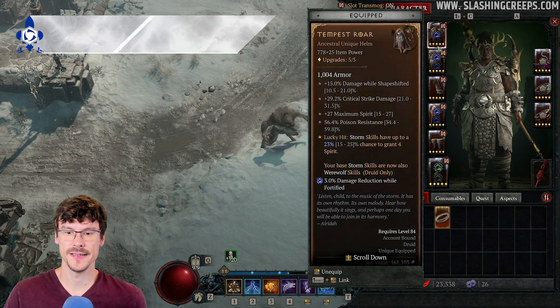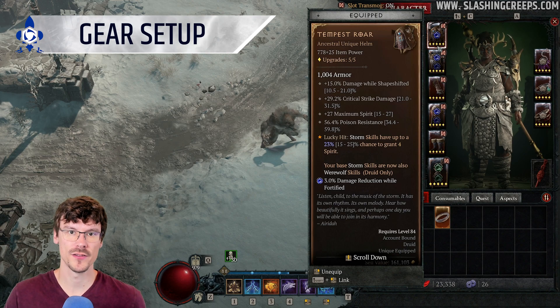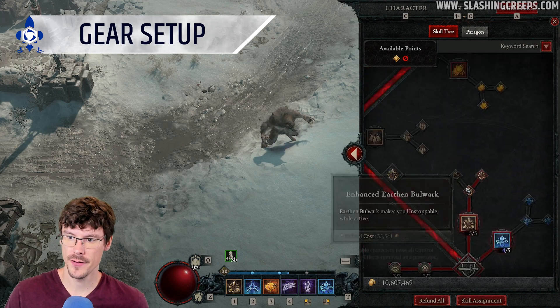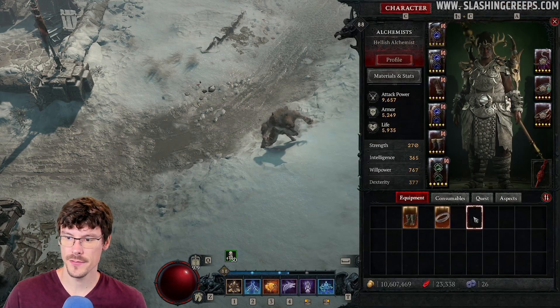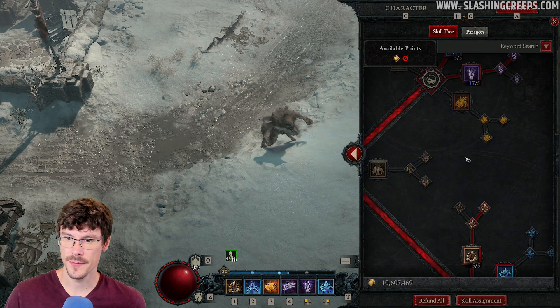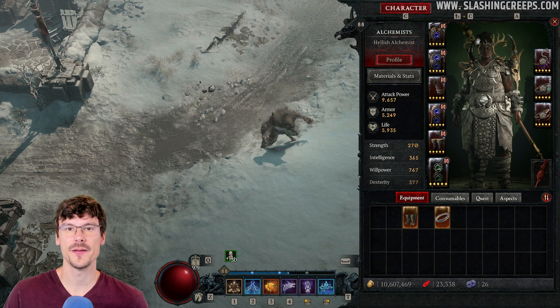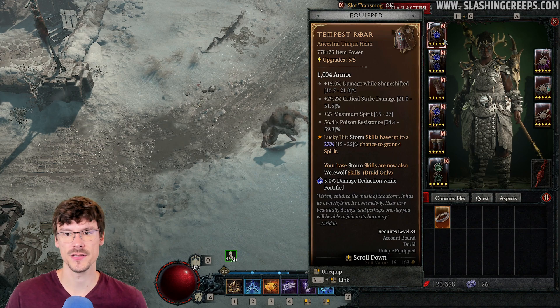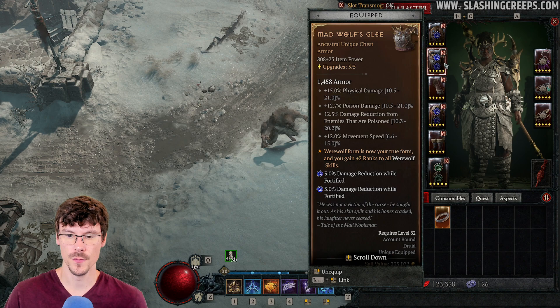For the gear, you want to have this Helm which will convert your Storm skill into a Werewolf spell. It's very important because if I remove it, I'm at 8 out of 5, and if I remove this Helm, you'll see that my Storm skill will drop to level 5. Also, everything boosting Werewolf skills, especially in the Paragon setup, will boost this base attack. So that's why it's important to have this Helm.